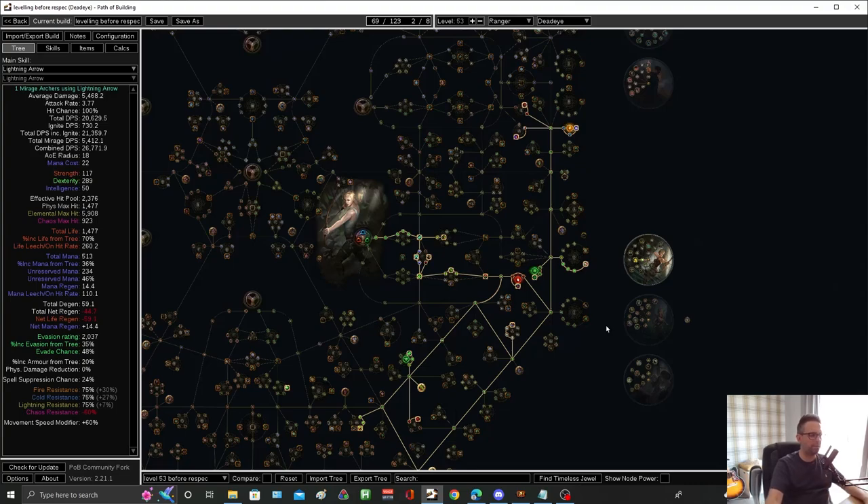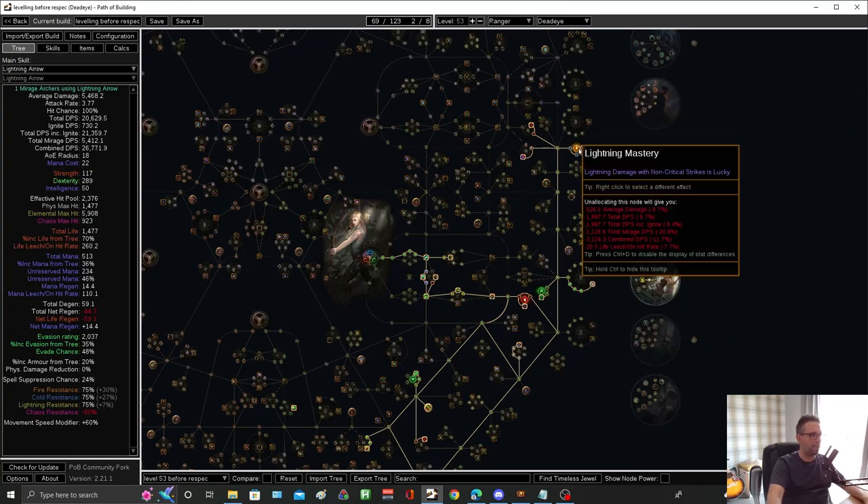I'll quickly run through the rest of the tree, but it's there if you want to level. The other node worth pointing out is really, really good because we're using Lightning Arrow — so Lightning Damage is going to be the majority of our damage. This makes your non-critical strikes lucky. Lightning has a massive damage roll — it could be from like 50 to 1,000. Lucky means it rolls twice, so if you roll 20 and 50 it's going to apply the 50. So overall you're going to be getting much more damage from your skill using this mastery.